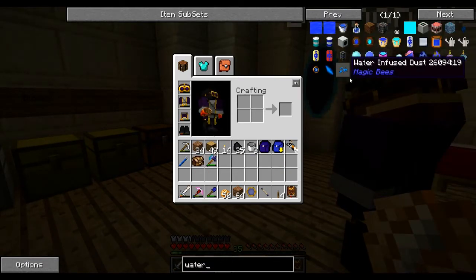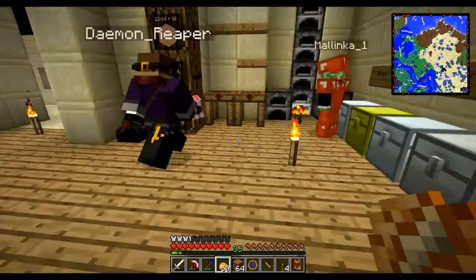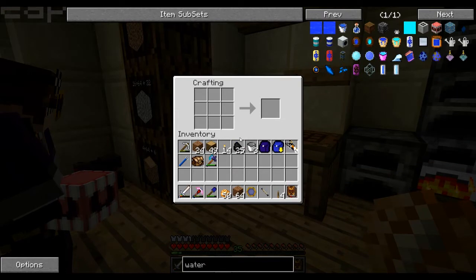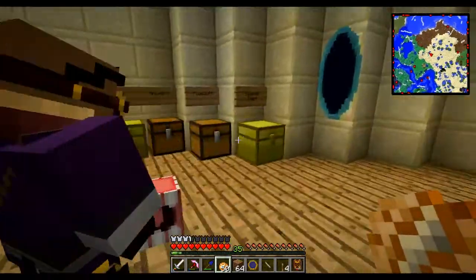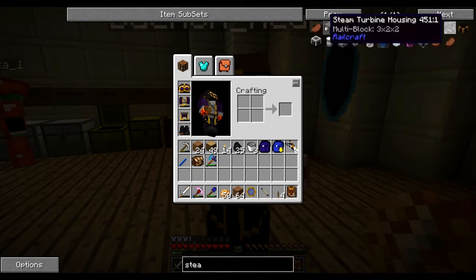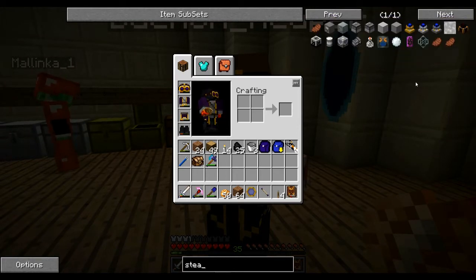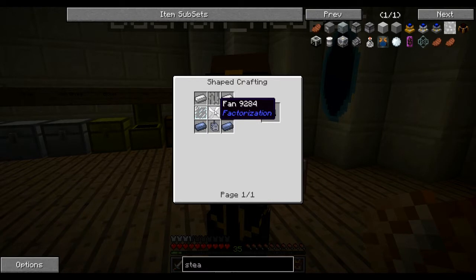We'll explain what each of these do when we place them down. So let's just get the crafting part done. For the water boiler we need seven iron ingots and an iron bar. Next up would be the steam turbine - this is a little bit more difficult. There are a lot of steam turbine recipes on screen. This one needs two lead, a motor, and a fan, which is where it gets more complicated - some iron, iron bars, some glass panes.